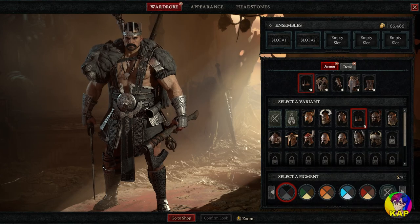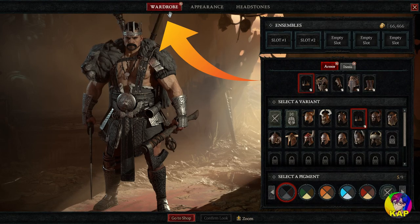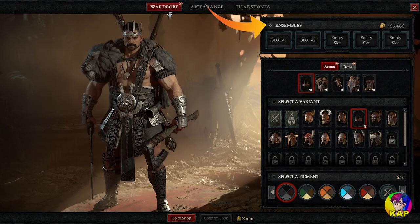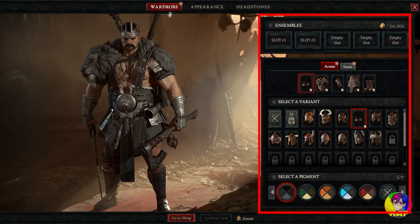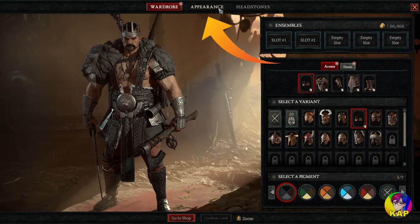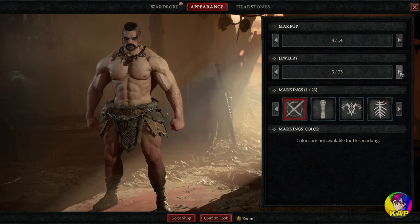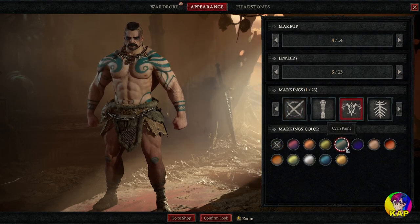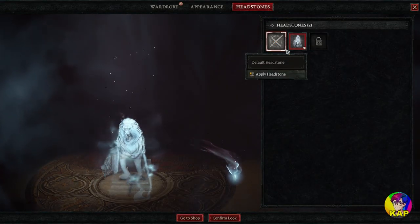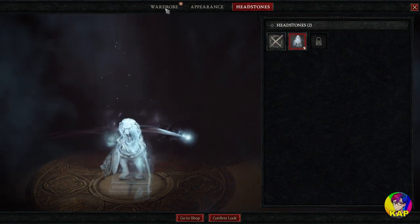Here we are. In the wardrobe you can see the first tab at the top showing you all of your transmog slots or ensembles as they're called within Diablo 4, the various items you've collected under each section — armour and items being weapons and back pieces. Then you've got the appearance tab which gives you your makeup options, your jewellery options, and your tats and markings with of course the colour change. And finally, the headstones, which will be the headstones you've collected either in-game, from the shop, or around the world of Diablo through things like Twitch drops.